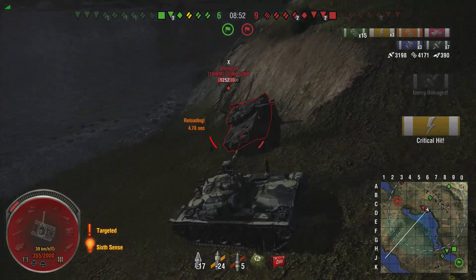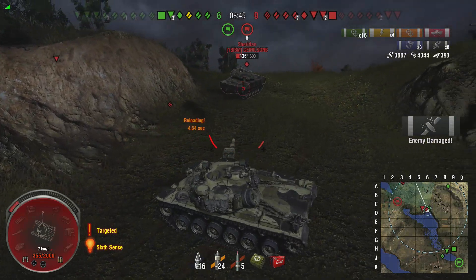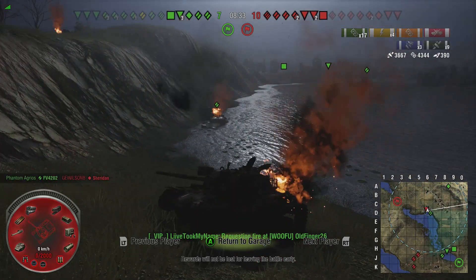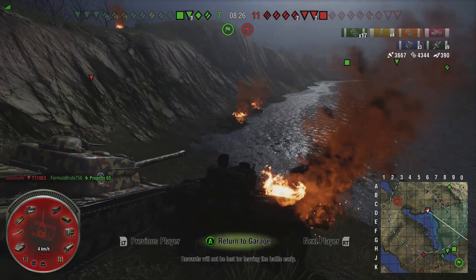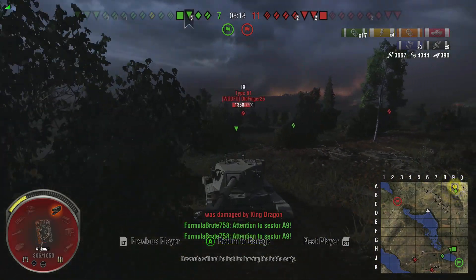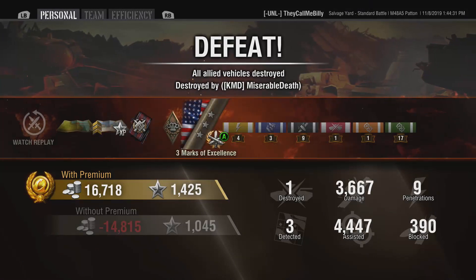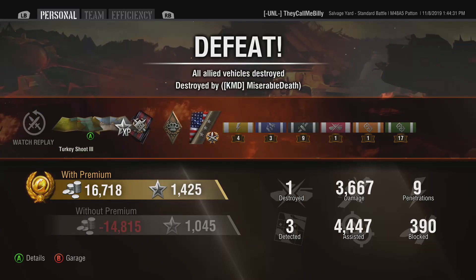I play it a little poorly here. I want to make sure the Sheridan doesn't finish me off immediately, and I try to get another pen into him — I do manage to get another shot off. The Progetto 65 didn't kill him fast enough. There's probably not a lot I could have done, because the E3 was coming in full health, and they already had mediums sniping at me from behind. So it's a loss. But 8,000 combined damage was enough to bring this tank up in the damage standing from 94.18 to 95.3 — I got my 3-mark.